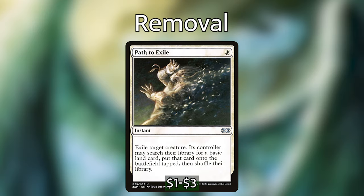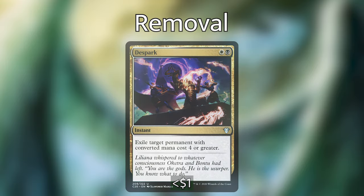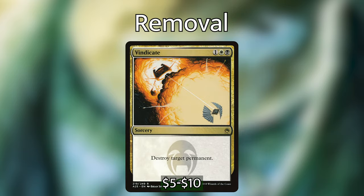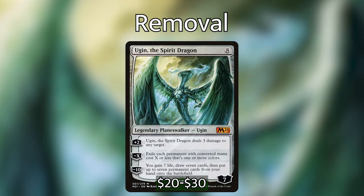To close off the deck, let's talk about removal. We are an Esper control deck, so obviously we have plenty. Path to Exile: one mana to exile a creature and give them a land. Despark exiles a target permanent with converted mana cost four or greater. Generous Gift: two and a white to destroy any permanent, giving the controller a 3/3 elephant token. Mortify: one white black to destroy a creature or enchantment. Vindicate: one white black sorcery to destroy any permanent. Utter End: two white black to exile a non-land permanent. And Ugin, the Spirit Dragon: eight mana planeswalker with devastating abilities including exiling all colored permanents.